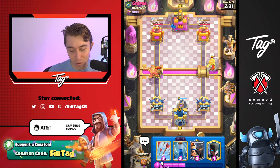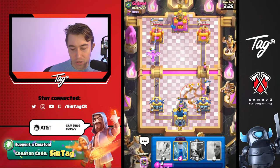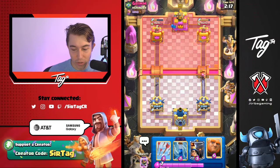The Phoenix banner is awesome — it's one of my favorite ones. I'm cycling an Earthquake, which is kind of annoying, but it is what it is. I should still win this game if I play it well. Sometimes you get unfortunate situations and you just have to deal with it. I want to cycle Little Prince as well just to stop him from going for a Hog Rider, but I don't think that's going to really be a problem for a little bit.